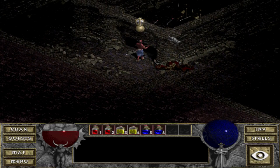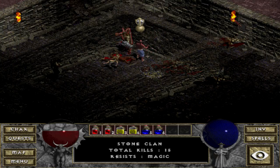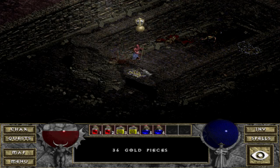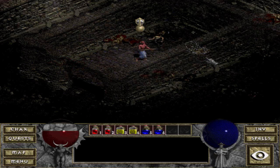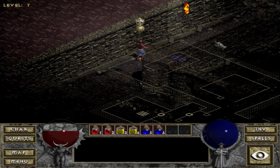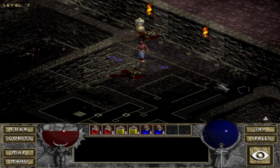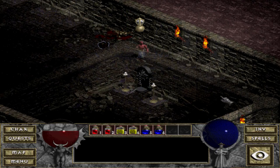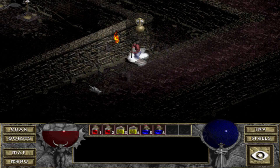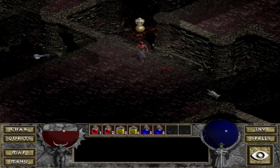This looks like it may be a dead end up here — just lots of Goat Archers. So, the Halls of the Blind quest: to activate that, you have to read a Tome down here on level 7. Once you do, you'll have access to the area where the Halls of the Blind is. It's a very short quest, and your reward is an Amulet — the Optic Amulet. It's not great, but we'll see how it goes compared to what I've got on now.